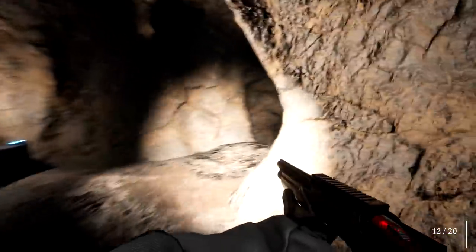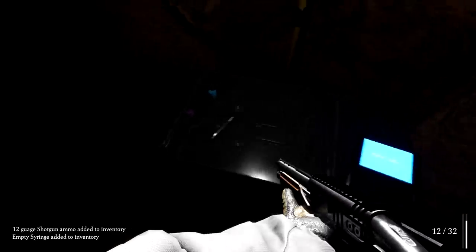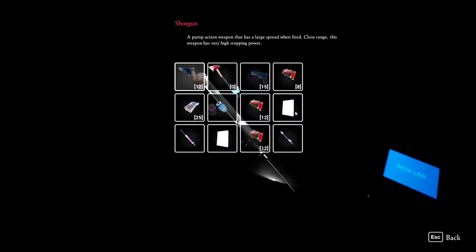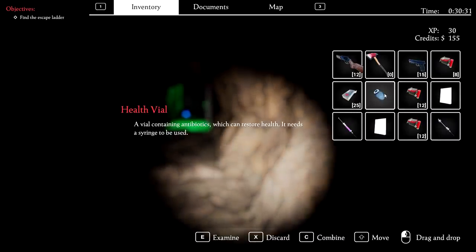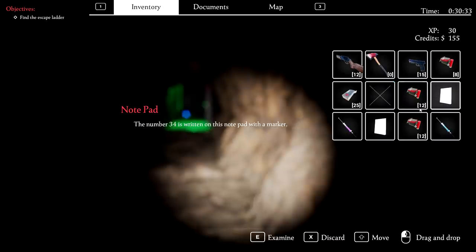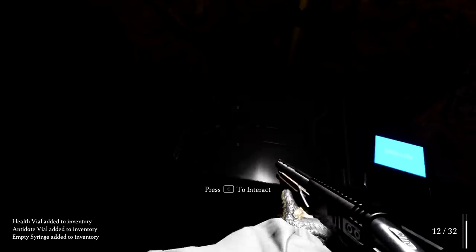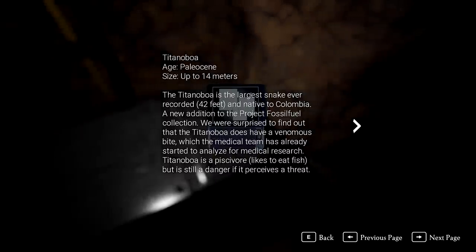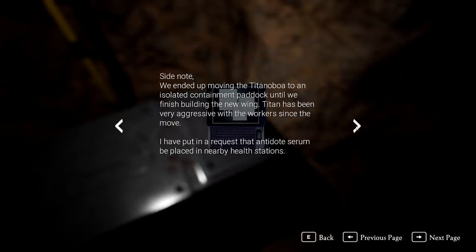Find the escape ladder. Don't mind if I do. Oh God, what is this? Syringes — two empty ones, I can't carry them all. We've got to do a little bit of inventory management. It's like a survival horror game. I'm going to combine that with that — that's the notepad with 34 and 29, I don't need those anymore. We've got three more slots. So another health vial, another antidote vial, and another syringe. And what's this? Titanboa — the fucking snake? Yeah, it's the largest snake ever, 42 feet, native to Colombia.